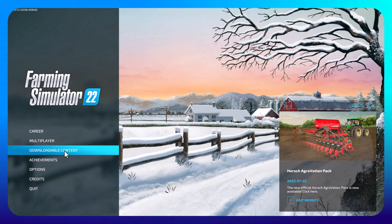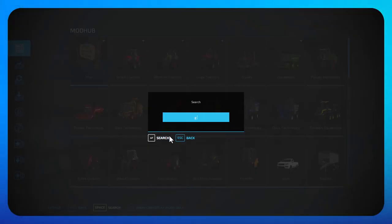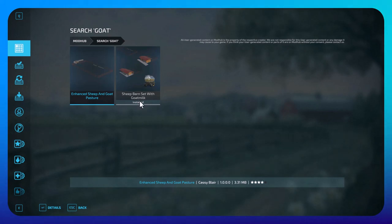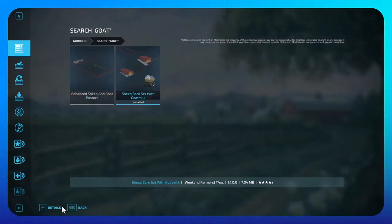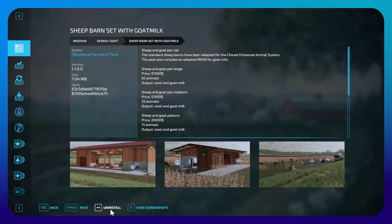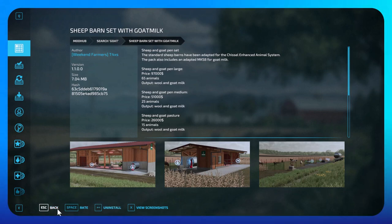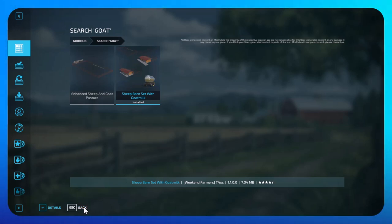Select downloadable content and then do a search for goat, click on search. You have two choices: a pasture or the in-game sheep barn that can be converted for goat's milk. Click on details — this is where the goat's milk is collected in the tank. Then you would have the option to install, so click on that.